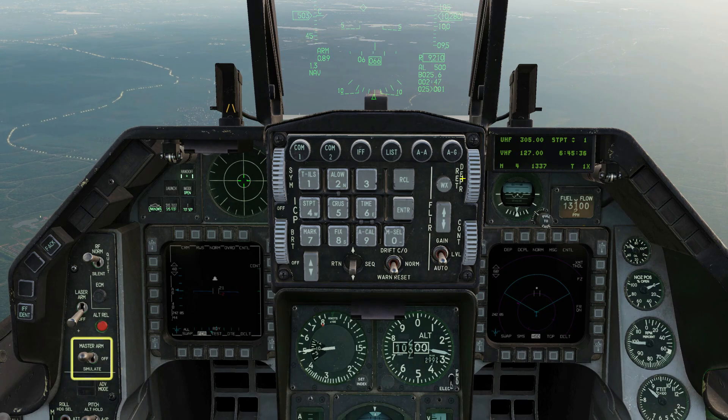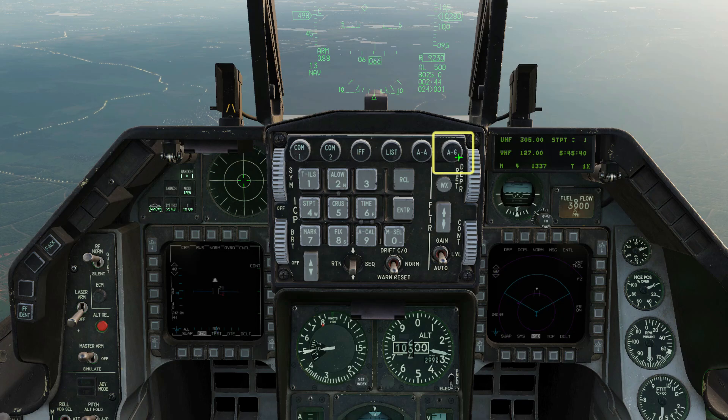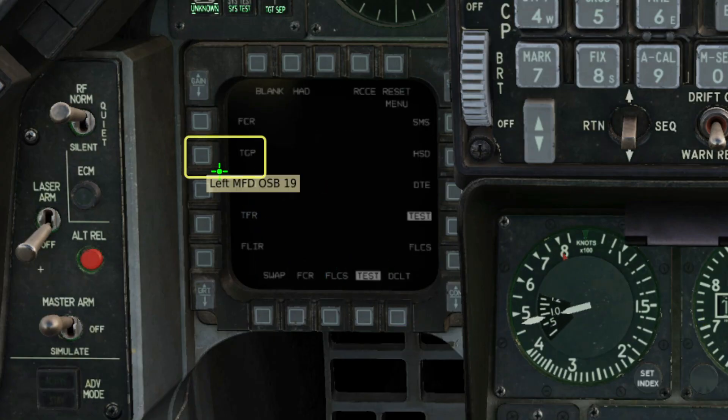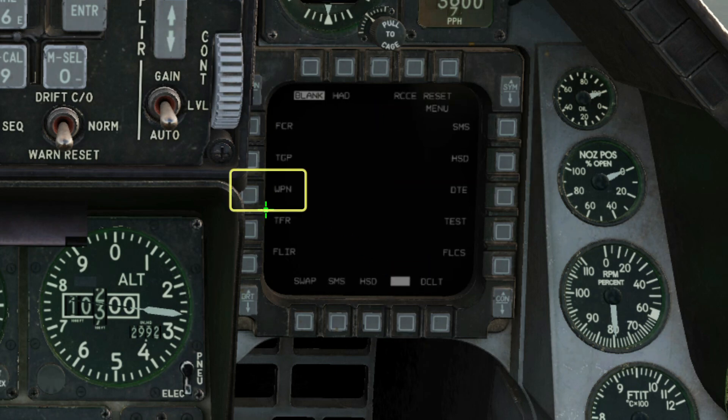Check Master Arm on. Our targets are near Steerpoint 1. Go air-to-ground mode. On the left-hand screen, bring up the targeting pod. Check that your Mavericks are selected, powered and ready. Bring up the weapon display on your right-hand screen.